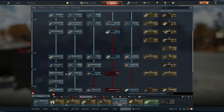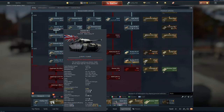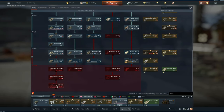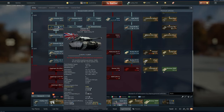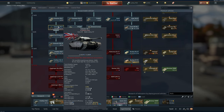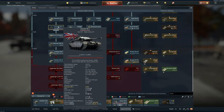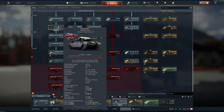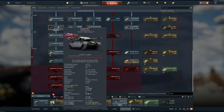For a mid-tier vehicle like the Centurion Mk 3, you're looking at 210,000 silver lions to purchase it, plus an additional 61,000 silver lions to crew it. If this vehicle is destroyed in a match, it costs 3,973 SL to repair. There is a max repair cost — that's the maximum SL it takes if you survive for a certain number of minutes — and for every minute you survive, an additional 858 silver lions is added to the repair cost, up to that 3,973 maximum.